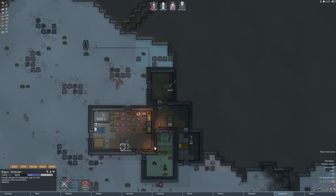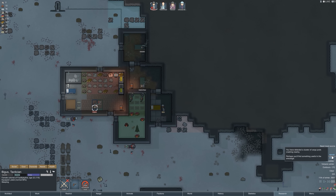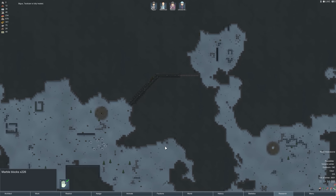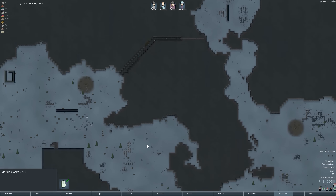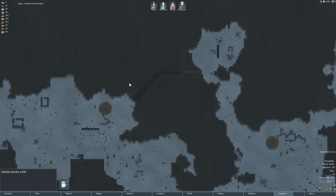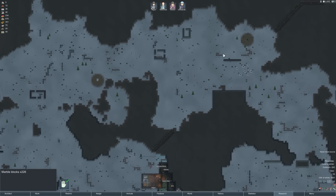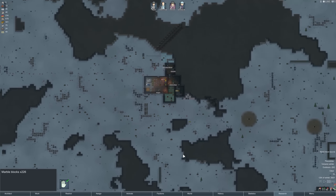We've still got Brio sitting in our prison. Cargo pods just dropped — marble blocks, and it's close to home too. We could use marble to build walls and block things off when we get set up. That's good — marble is one of the tougher materials.